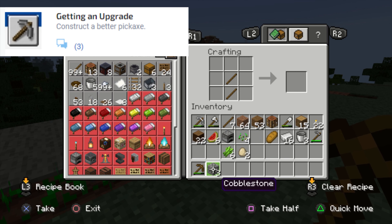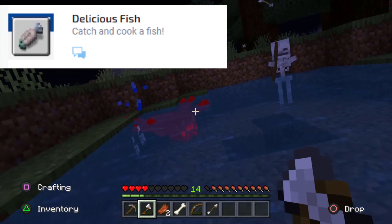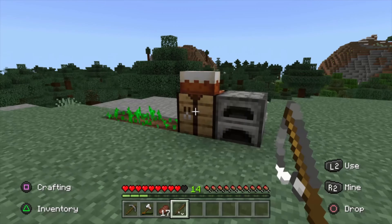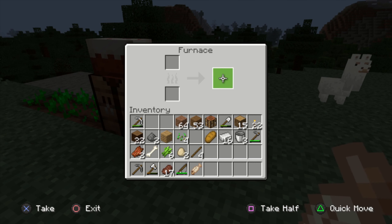Getting an Upgrade: construct a better pickaxe — same as before with a wooden pickaxe, but this time use stone. Delicious Fish: find a spider, kill it, and get some string. You need two string and three sticks to make a fishing pole. Find the nearest body of water, start fishing, and once you get a fish, throw it in your furnace to cook it and enjoy.